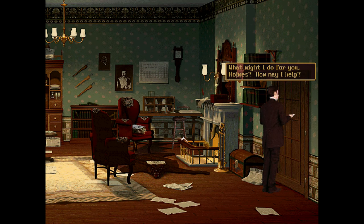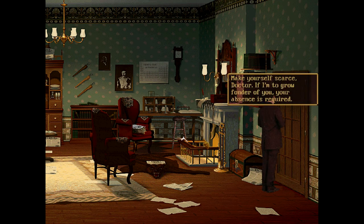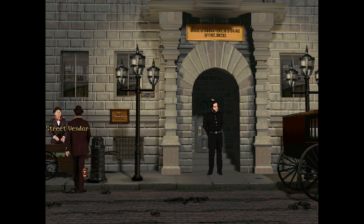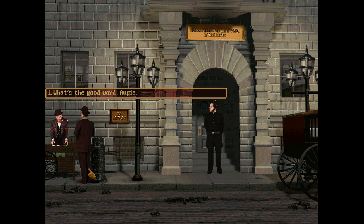Watson asks what he might do for Holmes, who coldly replies: 'Make yourself scarce, Doctor — if I'm to grow fonder of you, your absence is required.' Allegedly the explosion was caused by a gas leak, but Watson believes otherwise and starts an investigation on his own.